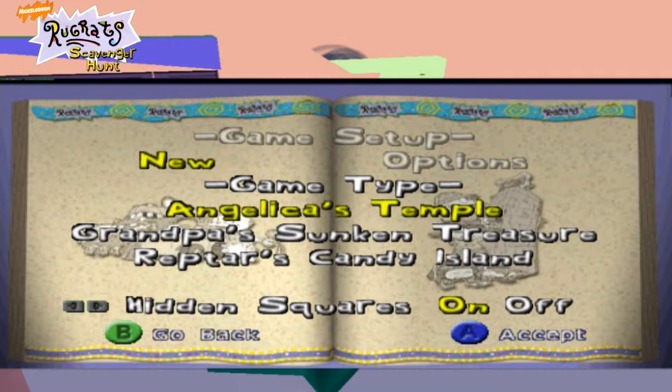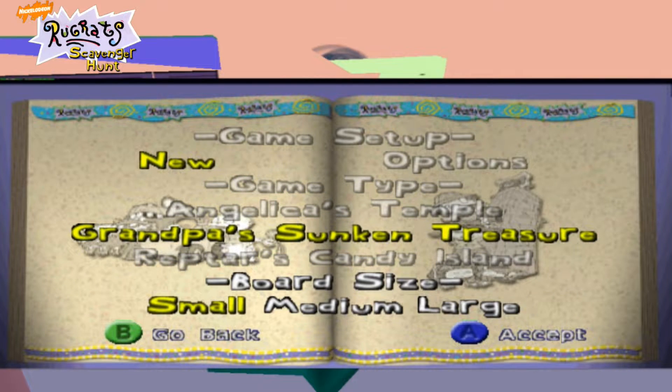I recently, just to test the game and see how it went, I did Angelica's Temple. So what I think I'm going to do, I'm going to do Grandpa's Sunken Treasure for this one. Now, you can have it on either small, medium, or large — what it means is the size of the board. The smallest is obviously going to be a few rooms, medium is the normal size, and the large is big. So, for this video, I think we'll put a large one.